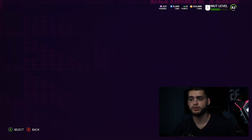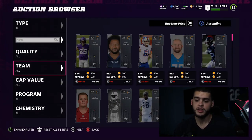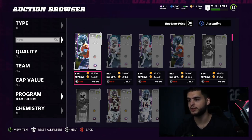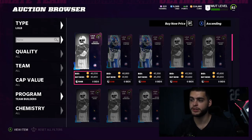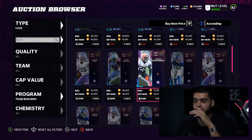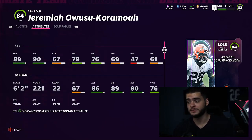Heading over to the marketplace to give my reasoning for who I like and where I like them. Coming in at number six — this player is at the linebacker position, which is important to mention because some people don't like using linebackers. But if you're a linebacker guy, this would be my sixth pick: Jeremiah from the Browns. He has 89 speed and 90 acceleration.